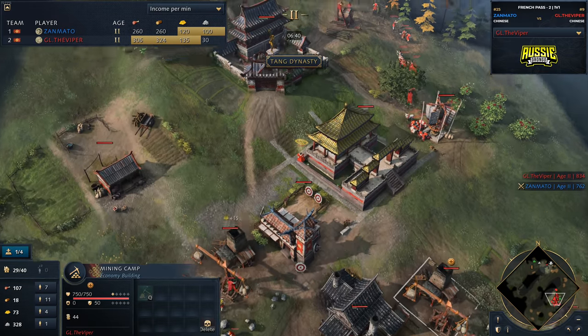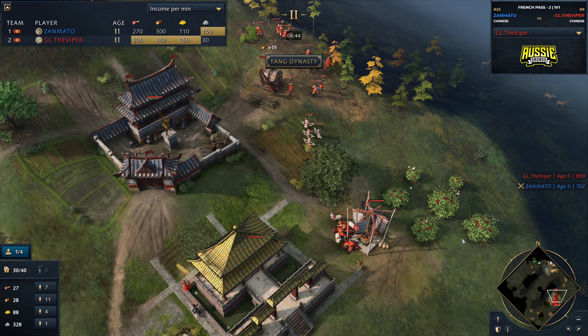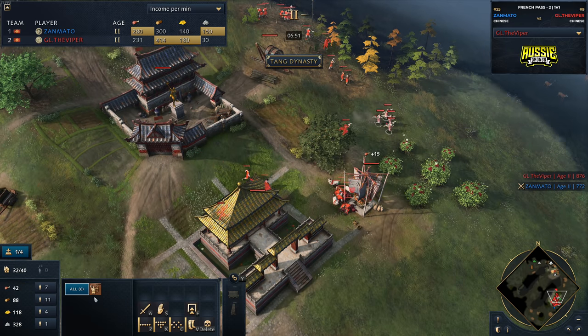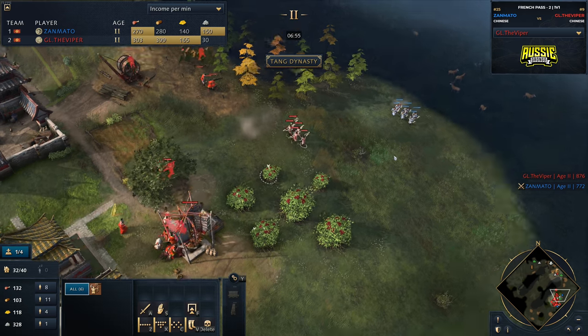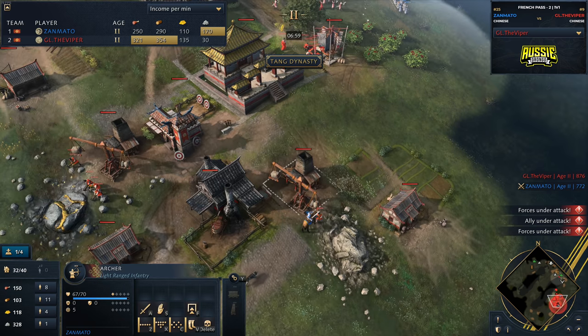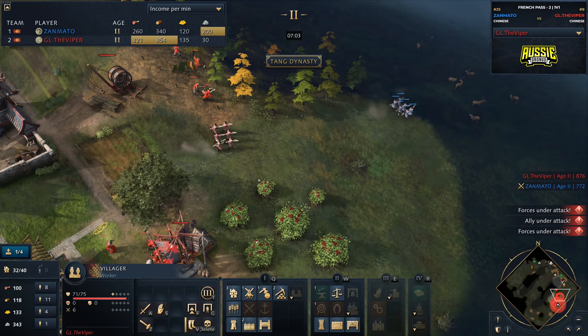So Viper had a plan for what he wanted to do, and he is no longer able to do that plan. He was very clearly going for a second town center — you can see he's collected the 300 stone for it. And now he's gone and had to invest all that wood into archers as a response. Viper is now going to be looking to get in some trades onto his enemy.